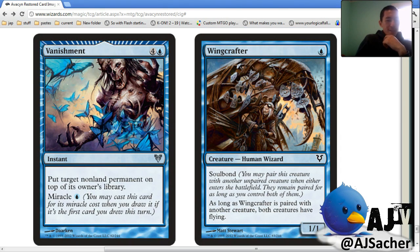Vanishment — Submerge! Yeah, it seems pretty sweet. High pick in limited. It's a sweet tempo card. I definitely like instant bounce, especially stuff like this — just as the anti-trick. The anti-trick has a lot more value than people realize.